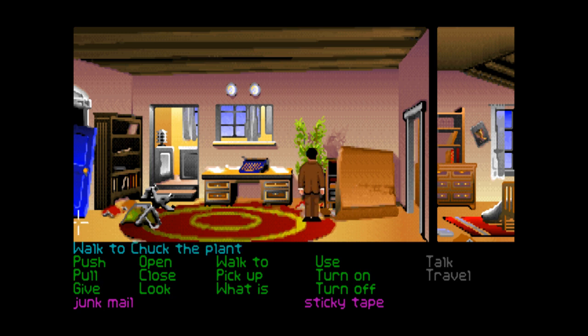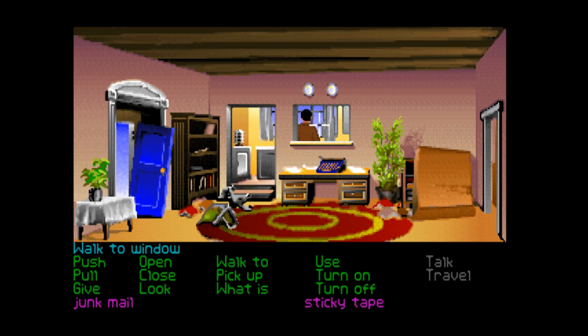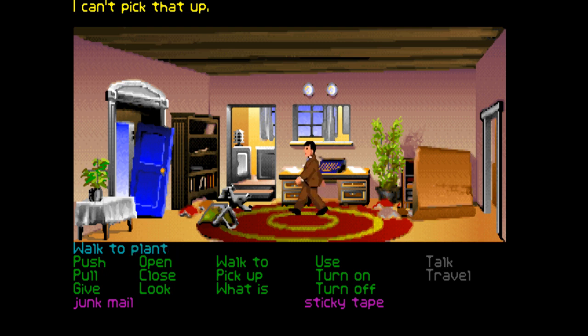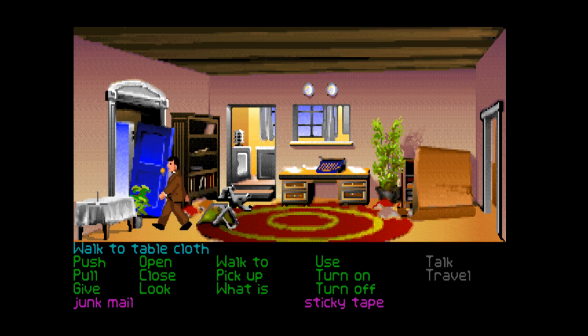I'm going to try and move things around in here. Can we do anything to the plant? No, you can't move it. I'm also going to try picking things up because there's bound to be more things we can pick up. Didn't realize we could go in here. Can we open the window? This window hasn't been opened for years. Can we use that? We can't really seem to do anything.